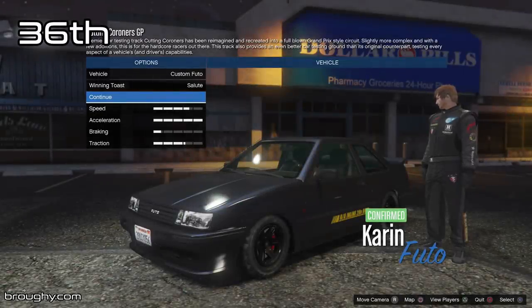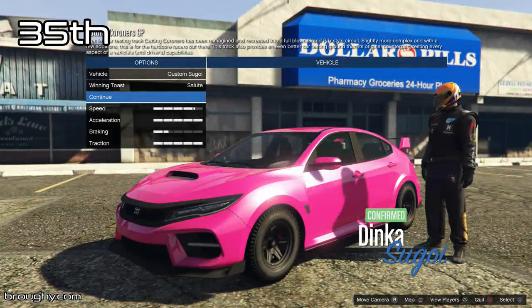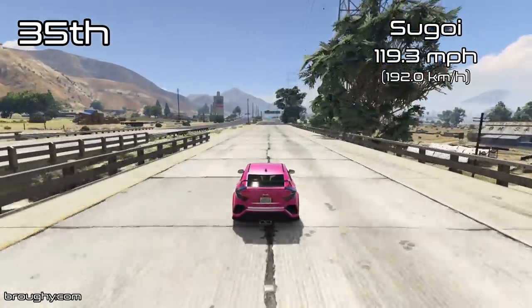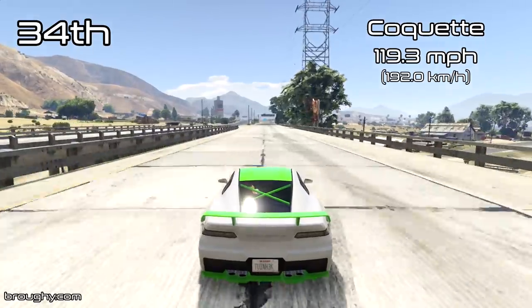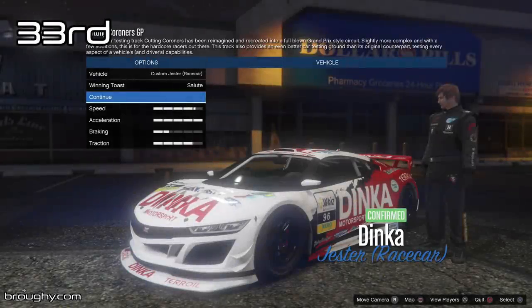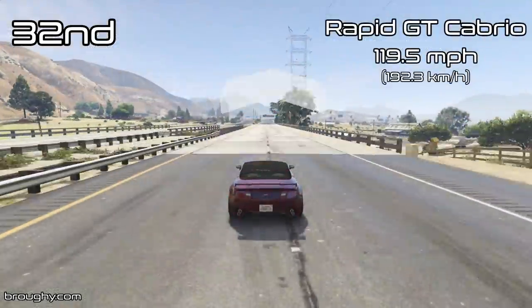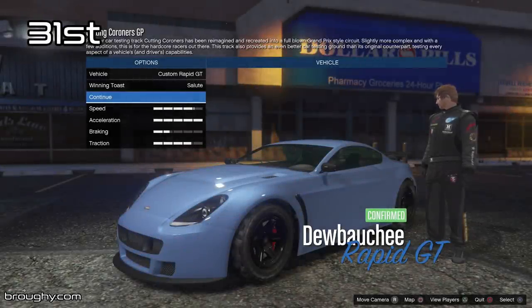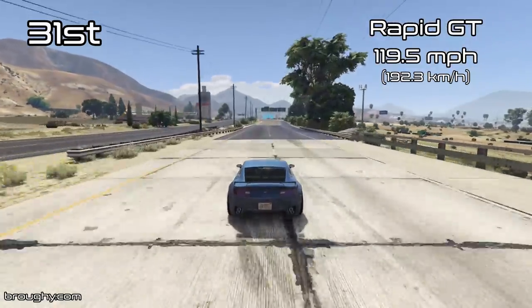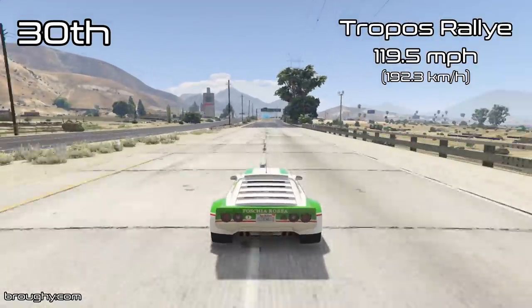We're going to see about 15 cars that are only separated by about half a mile per hour. We're still not into supercar territory levels of top speed — things like the Infernus and the Bullet do have slower top speeds than these vehicles, but most supercars are hovering around the 122 to 127mph range. It's kind of crazy that we've got so many vehicles that are all getting pretty much exactly the same top speed or within a quarter of a mile per hour of each other. Every time a new vehicle comes out around the 118 to 120mph range, I'm always talking about how it's got a standard sports car top speed — that's what you would consider a normal top speed for a sports car.